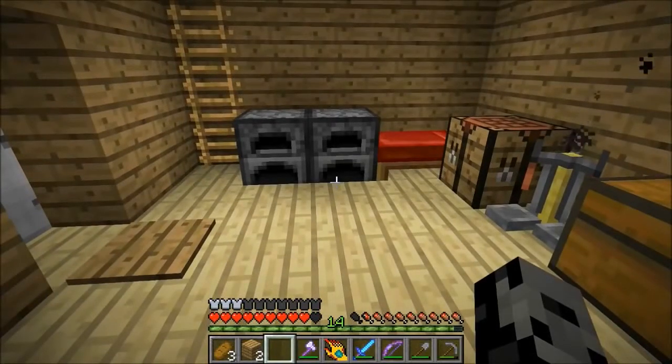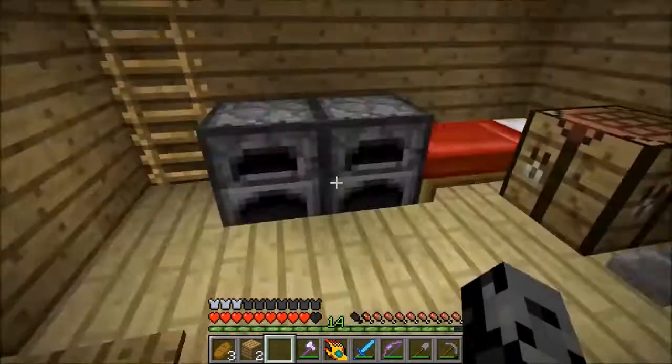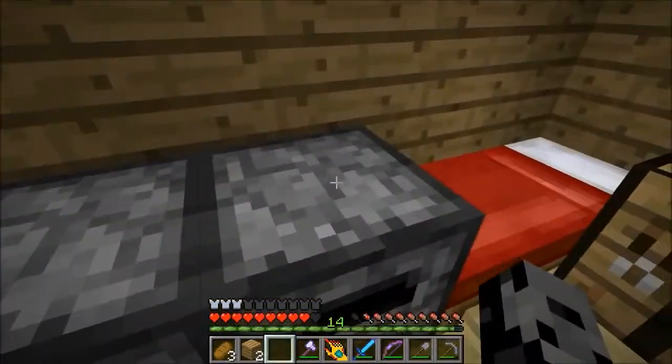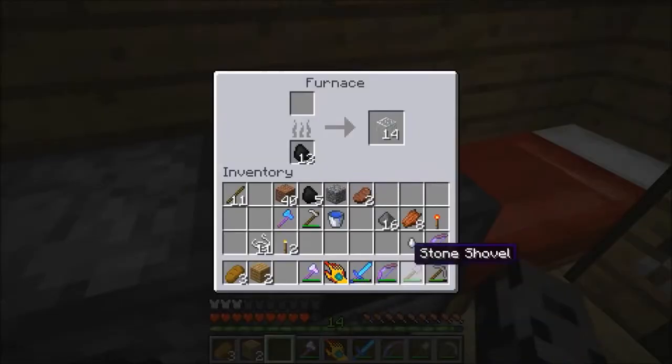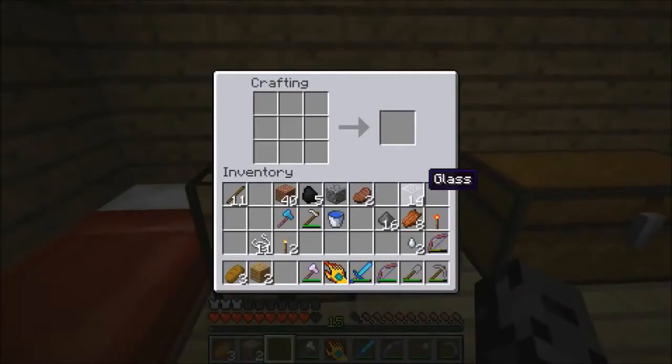Hey, what's going on guys? It's Pat and welcome back to Evil Minecraft. Today we are gonna make some potions and we have a bunch of stuff to do really. I want to try to get some more apples too if possible. I went down to where water was and got us some sand so I can make glass, because I want to make some potions right now. We got two ghast tiers, so that means we can make like six regeneration potions, which is pretty awesome.